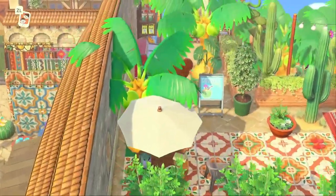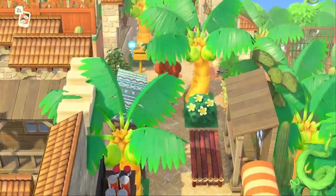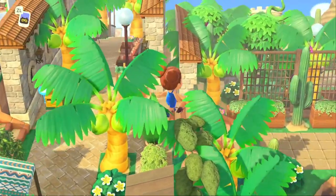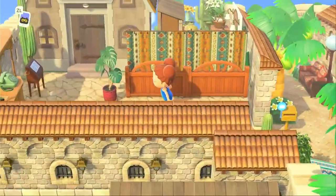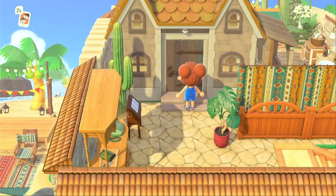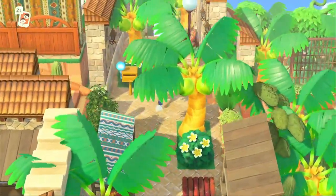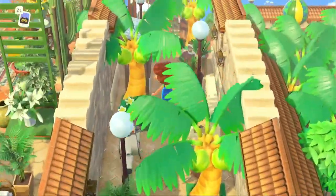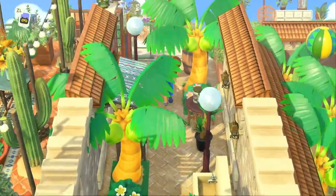Coming up this way — there are two staircases here, one that goes down and one that goes upward. I'm going to take the upward path. I think the non-villager home is up here, so I'll save that for last. Headed towards the back — this is really cool, it's like a little city alleyway. I love this little area.